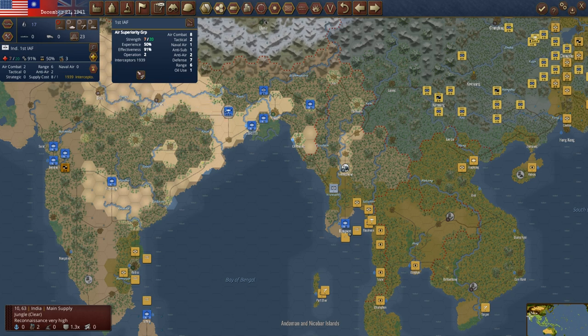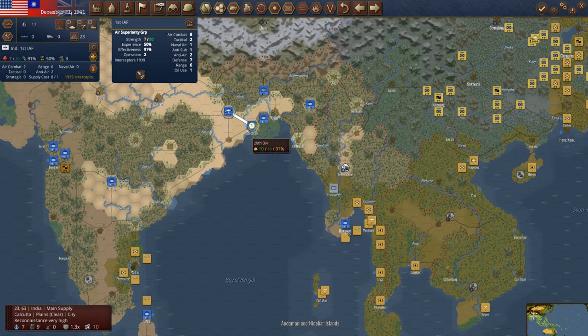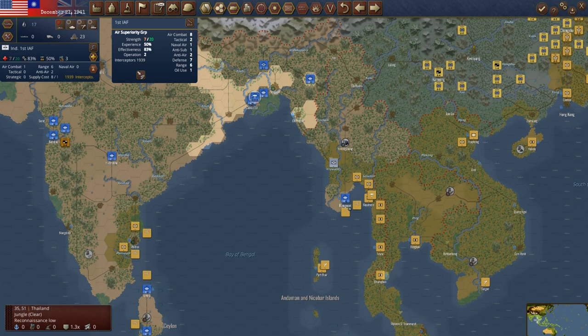We now pulled back here. You leave this at Rangoon. This can go back on rail to Delhi. We've got this trying to protect the corridor as much as we can. I maybe sometimes will absorb this into this when we get that March 1st unit, but we don't have it yet. The air unit we'll put in Calcutta for now — that does use a little bit of oil, but it's only a one. We've got it on full support against naval. If he tries to land any transports around here, hopefully we'll get a shot at him.